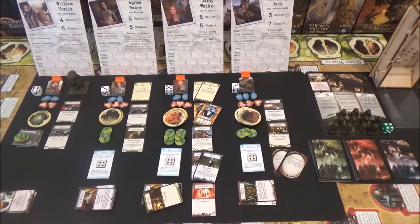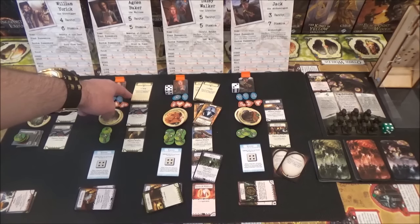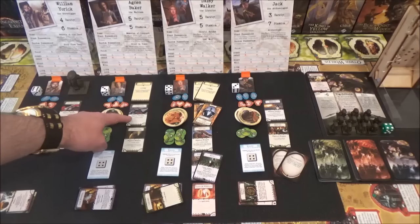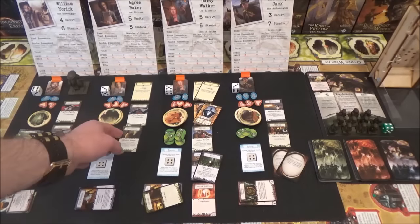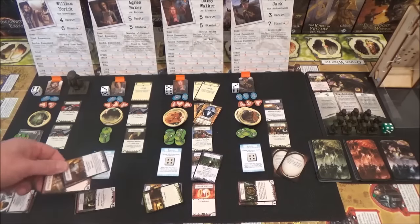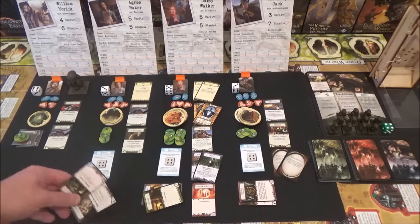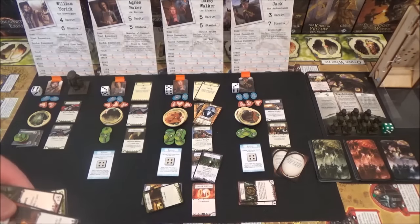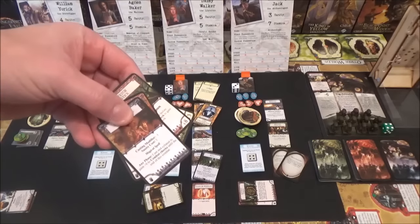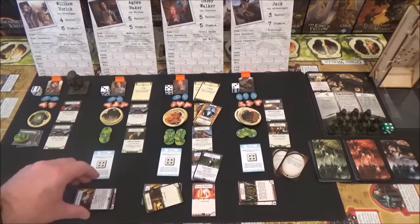Next is Agnes Baker. She's only got three will, but she has got plus one will. And when she does a will check, if she spends a clue, she will get two dice. She's packing the .38 revolver and the Derringer. She's got three clues, two gate trophies, she's still blessed, and she's got the Sword of Glory off Daisy. She can't use shrivelling because it's magical.